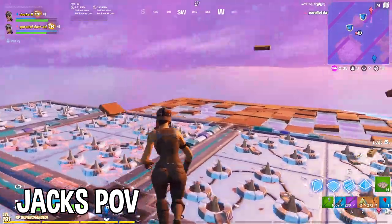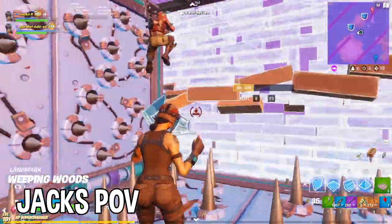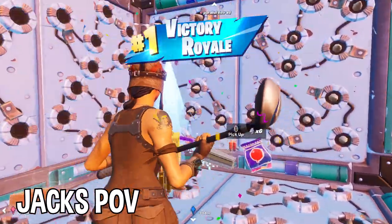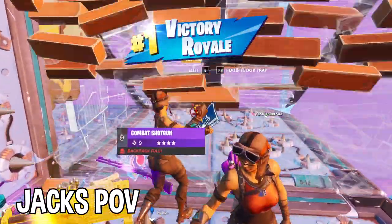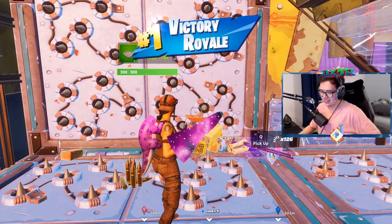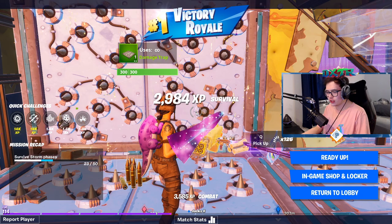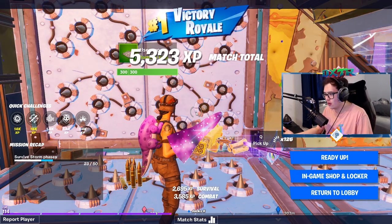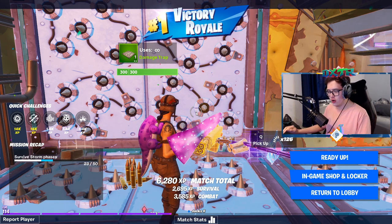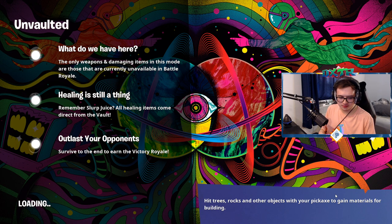Yes, come on! We got him though — let's go! He threw a storm flip — what is that gonna do when you're all the way down there? You're just gonna take storm damage. He probably got Rift-to-Go'd and was so confused about what was about to happen. That was actually so good though!